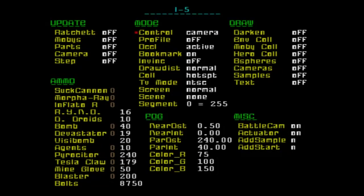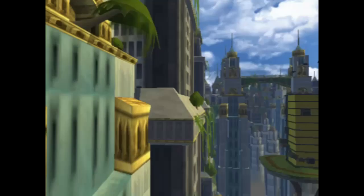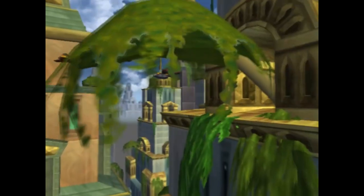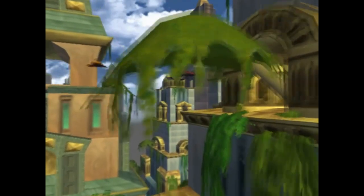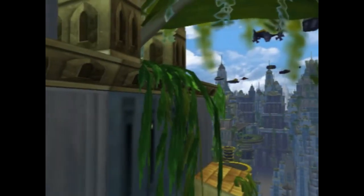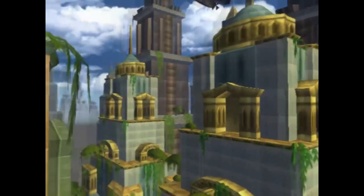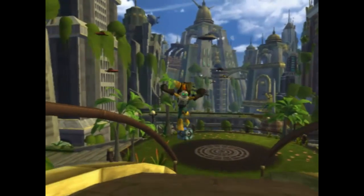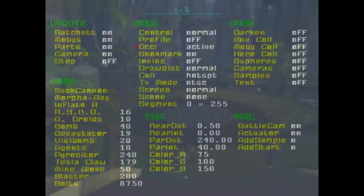Can you go into the debug menu real quick? There's a thing called Occlusion with options: active, off, and frozen. Put it on freeze, then go back into the level and turn around. Yeah, the textures are noticeably blurrier and there are some buildings missing — basically anything you couldn't see from there. So basically when occlusion is frozen, you can see what's not being drawn.